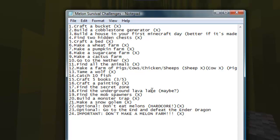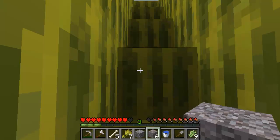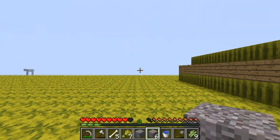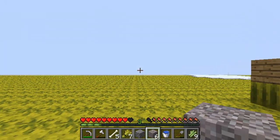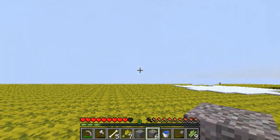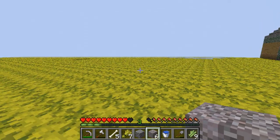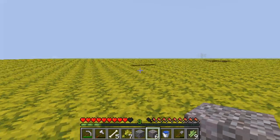All we have left is find a lava lake — I might have found that, not quite sure — and find a secret zone, probably not. We can craft some books right now. I don't think I'm going to do the fishing challenge because that's just kind of pointless, it takes forever and you don't really get anything out of it besides some useless fish. Where'd my doggy go? I told him to stay right here.